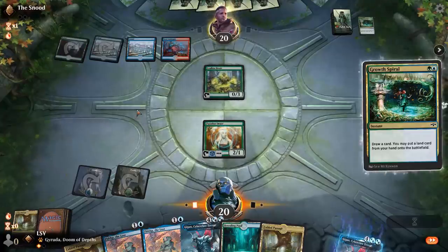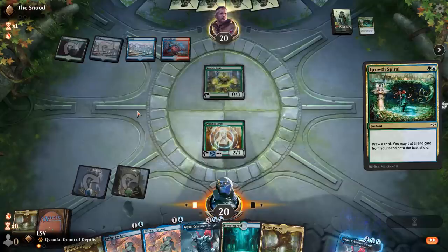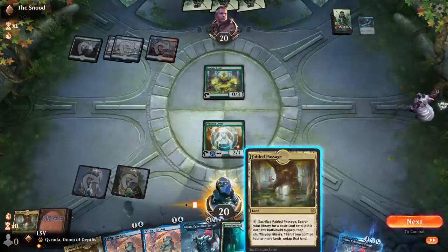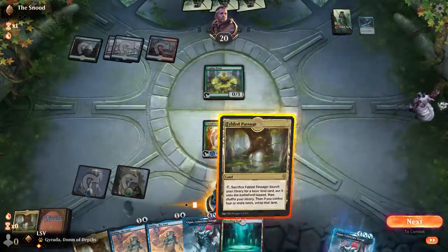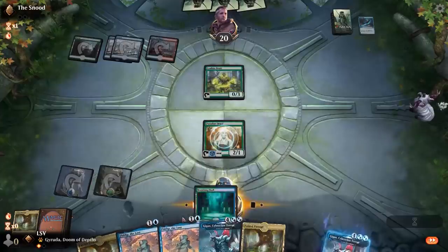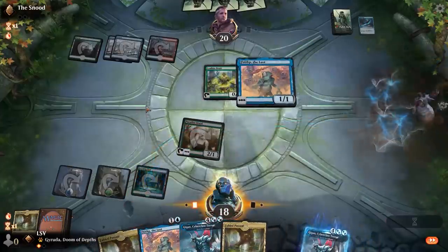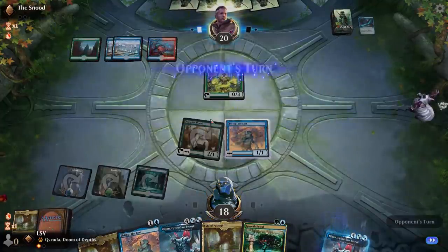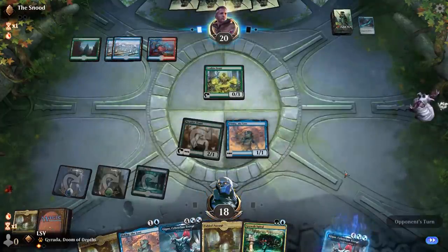They've got Ether Gust. I don't really want to draw Growth Spiral at this point. I'll play Breeding Pool and play Fibblethip here. I just said I didn't really want to draw Growth Spiral — well, I did anyway. Because now that they've disrupted me it's going to be an extra turn anyway, so it doesn't really speed me up.